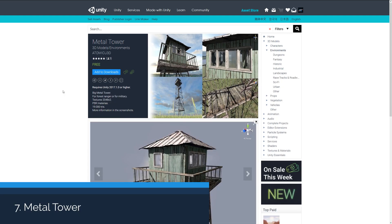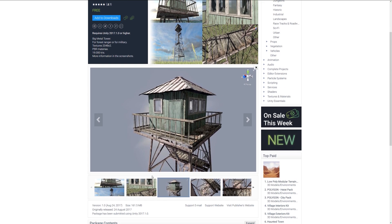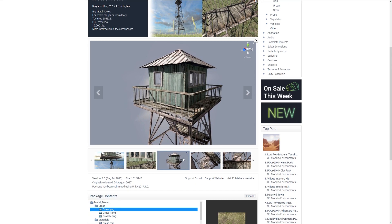The next is the Metal Tower 3D model, and it's quite a large tower by the looks of things. It includes two 2K textures, is about 19,000 triangles, and includes PBR materials. As you can see, this could be used for a vast amount of games and looks like a nicely detailed asset if you're looking for a watchtower or something similar.